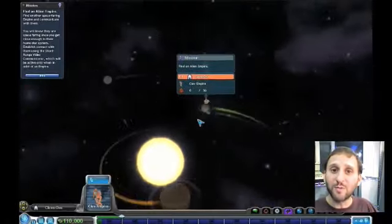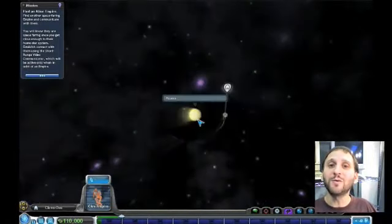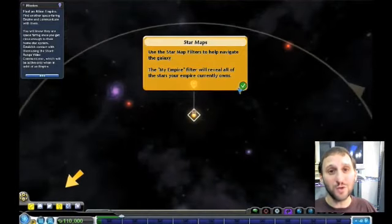The fifth and final part of Spore puts you in outer space. You create a spaceship and then travel between the stars looking for planets to colonize, invade, or to trade with.